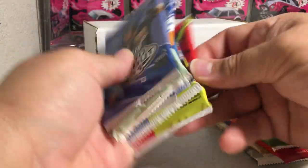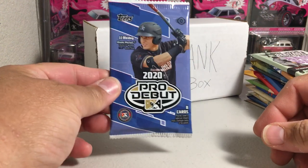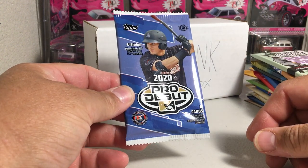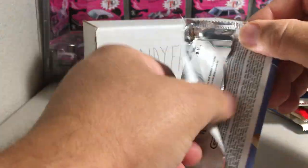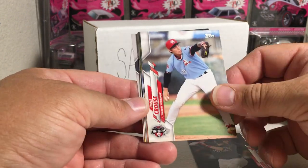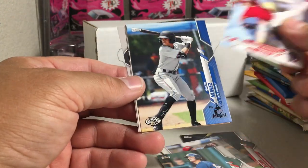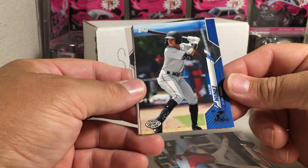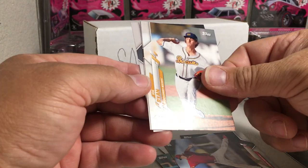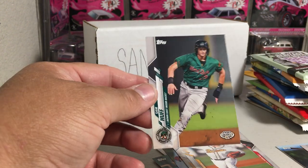These are just loose packs from the local hobby shop, so there's a good chance there's nothing. But you never know — you can get some cool stuff from loose packs sometimes. We've got Alec Bohm, Hans Crouse, Matt Wallner, Ethan Lindow. That's a blue. Nassim Nunez out of 150. Joe Ryan, Jared Kelenic, and a Sam Huff.